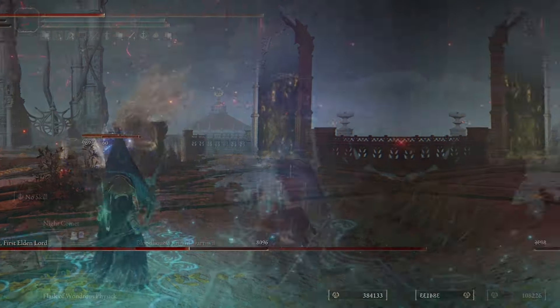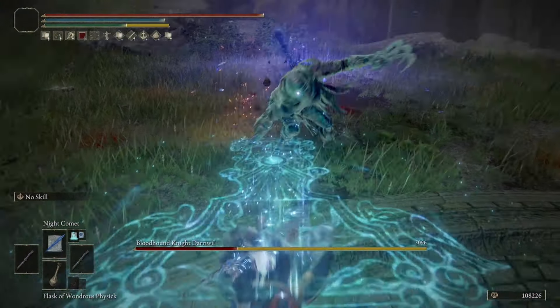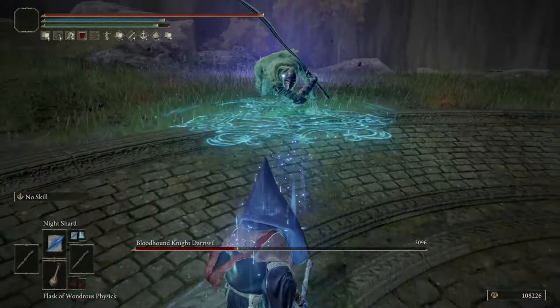The Midnight Mage build is going to be an Intelligence build that specializes in Night Sorceries. You're going to be using two Staves of Loss, so this is a New Game Plus build. Everything captured in this video is New Game Plus 8, but I will have all the stats broken down for level 50, 100, and 150 if you would like to play this at meta level at New Game Plus 2 or 3.